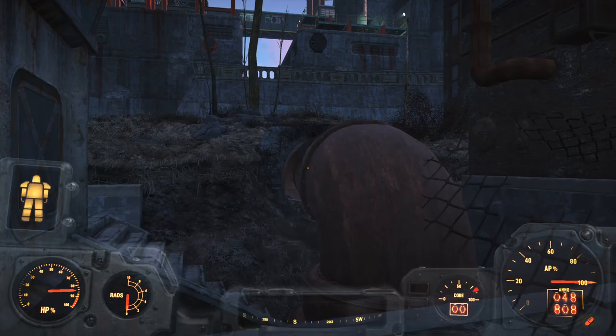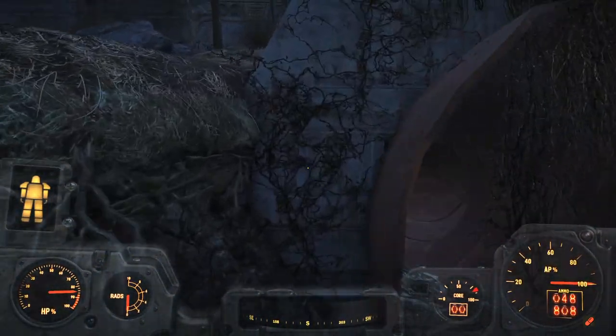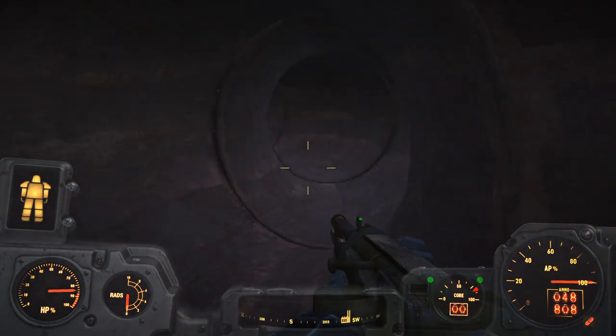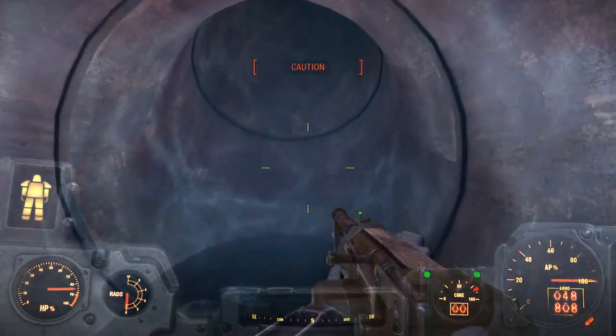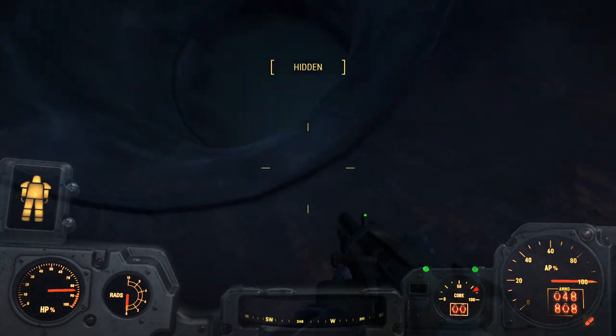I've got the vault suit on now because as soon as we go into this pipe, we're going to encounter some ghouls. So I want the most radiation protection I can get. We don't have to completely clear out everything, but we do have to take out the leader Jared.